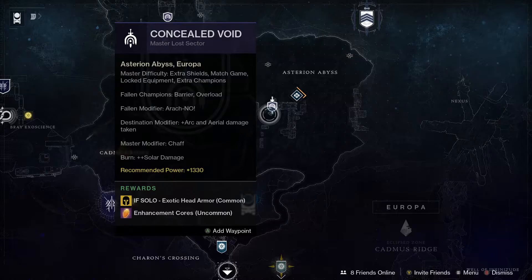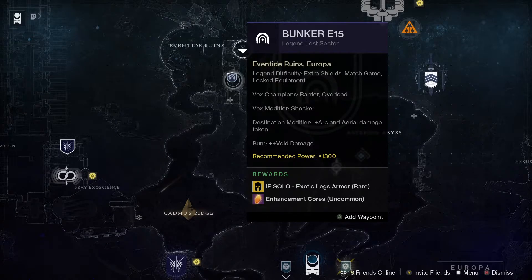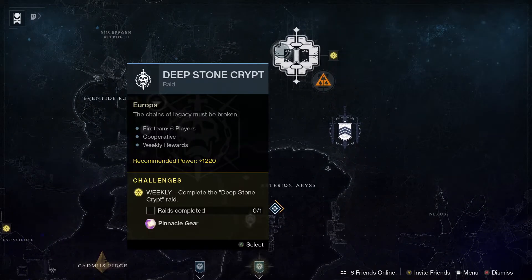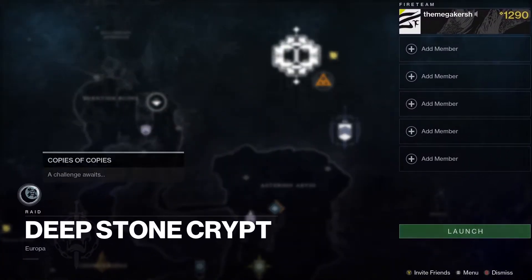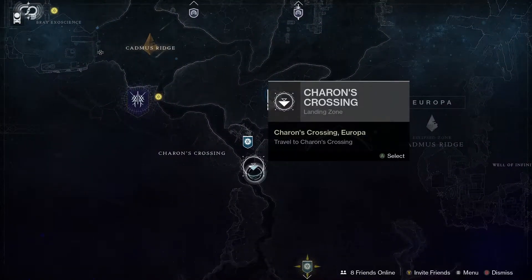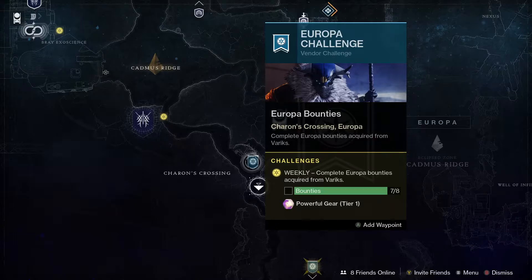We've also got a couple of Legend Lost Sectors this week: Concealed Void and Bunker E15. Remember they are on a daily rotation and can be on Europa, the Cosmodrome, and also the Moon. We've got the Deep Stone Crypt raid, and the challenge this week is Copies of Copies. You can also head down and speak to Varax and do eight bounties for a Powerful Tier 1 reward.